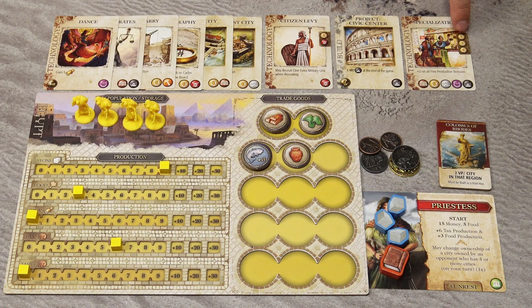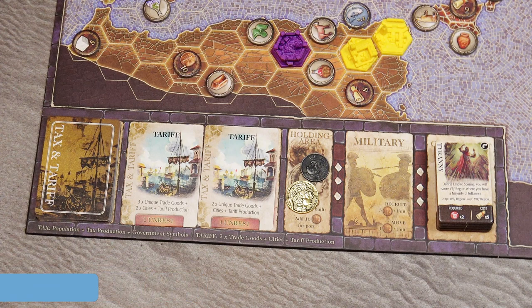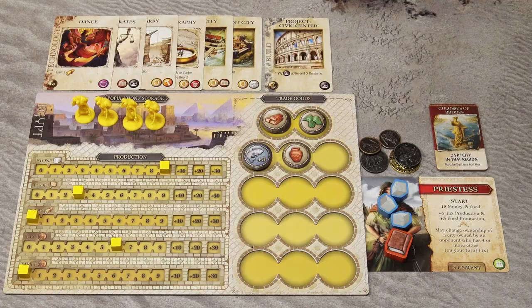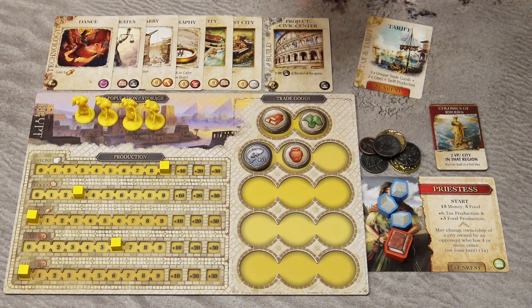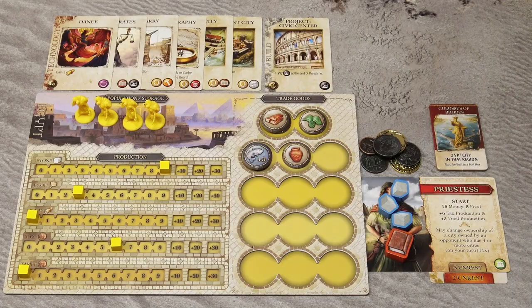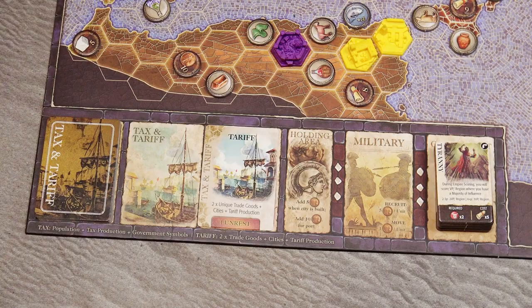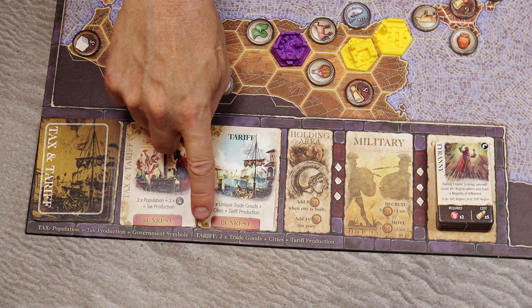Option six is the tax and tariff action. Select one of the two available cards, gain the money shown on the card together with all the money in the holding area. Tariff cards give you money for unique trade goods in your play area, so collecting many unique tokens is beneficial. Tax and tariff production values are shown on the last two tracks of your player board. After gaining the money, keep the card in your play area because of its unrest points — negative victory points at the end. You can slide the card under your leader card to save space. Then draw a new card face up. If all tax and tariff cards run out, you can still use the corresponding formulas.